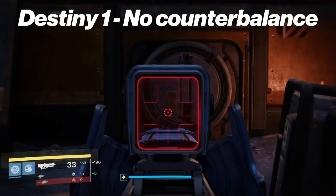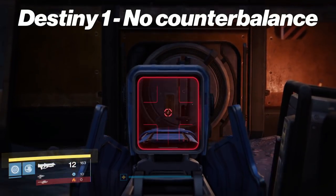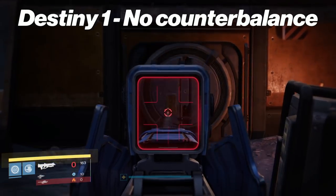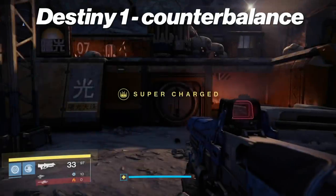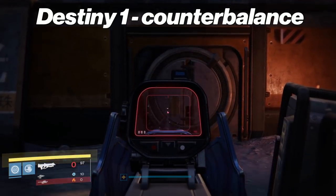And then you go to the old Hopscotch Pilgrim — you get one of those with counterbalance in the bottom half and you're golden. Here's without counterbalance on the Hopscotch Pilgrim, and then if you had counterbalance, don't even worry about it. Just don't even touch the joystick, just pull the trigger pretty much.